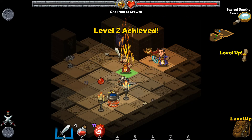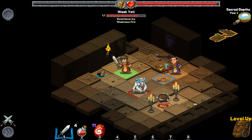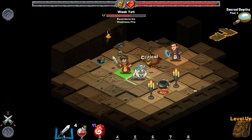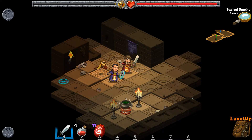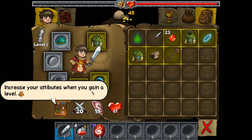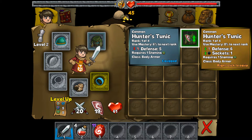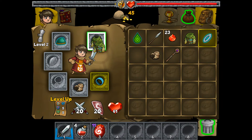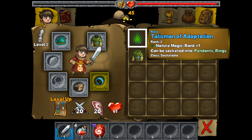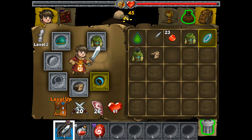We leveled up — which means we get healed to full health. We got a Chakram of Growth, and there's another cauldron I can't use just yet. We're blowing in on this yeti to chop him down. We pick up an Ethereal Staff. Going to the inventory: increase your attributes when you gain a level. Hunter's Tunic — six defense and one socket. We'll do that for now.